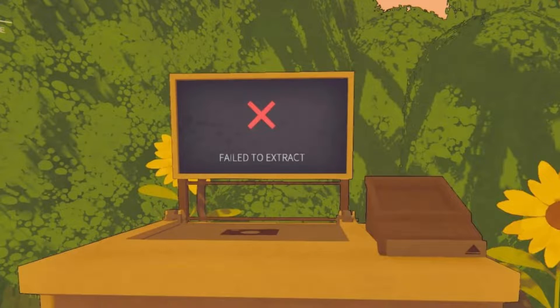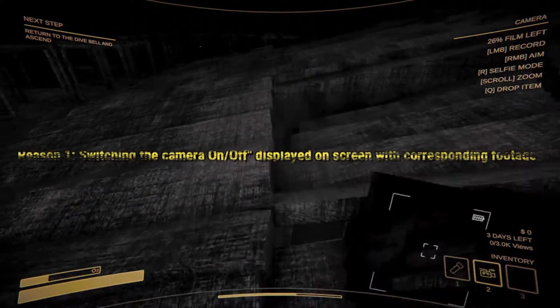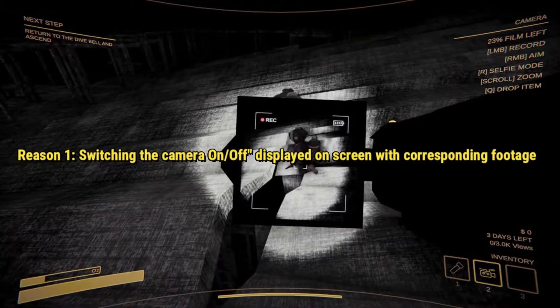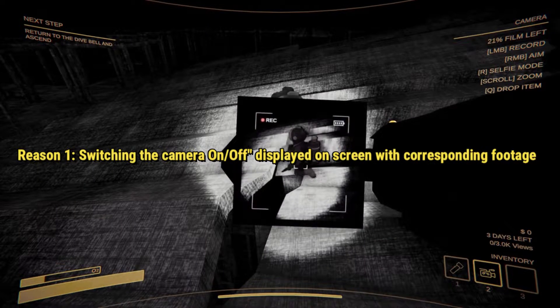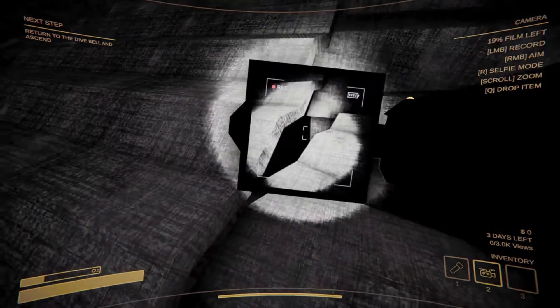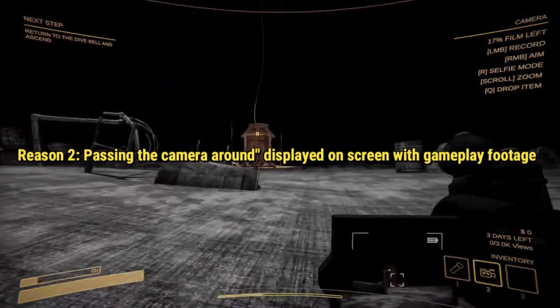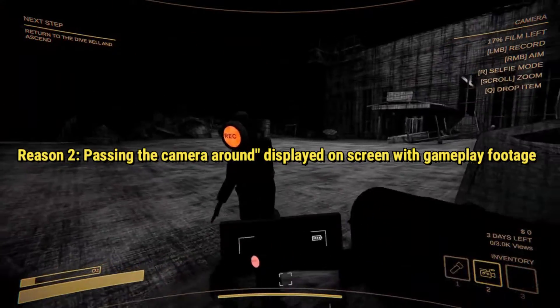There are two main culprits behind this digital nightmare. First up, if you're the kind of player who loves flicking that camera on and off — thinking it'll save battery or just for the fun of it — you might want to reconsider. This action is the most common trigger for the error. And secondly, playing hot potato with the camera among your team could also summon the error from the depths of the code.